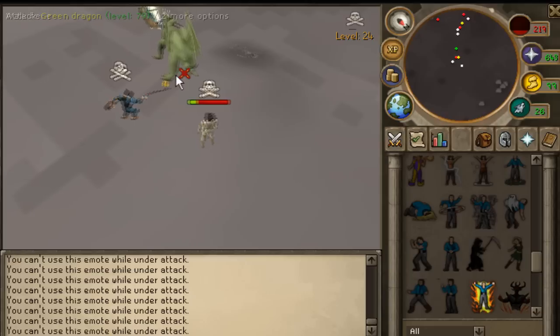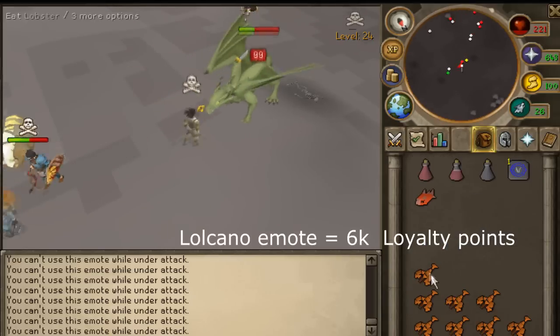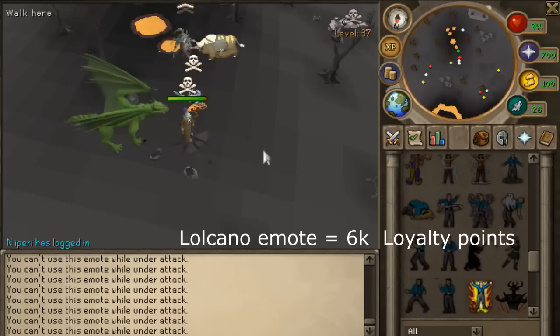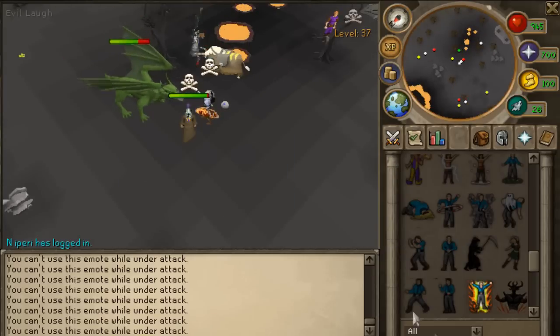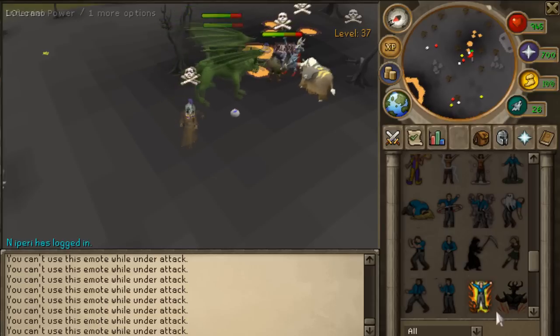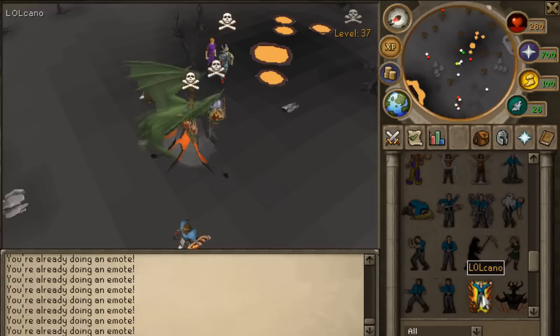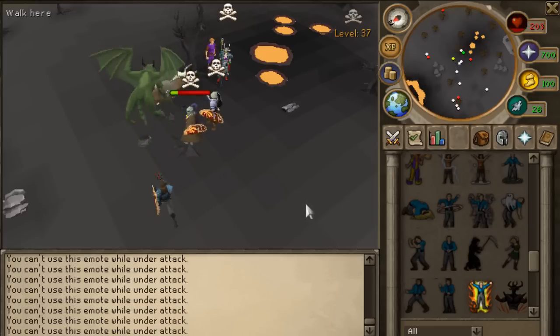If you want to try this, be aware that you have to be a low level, and you can buy the lolkano emote from the loyalty shop for 6000 points. Now it may seem very easy to do, but it does not work with every botter, so you have to be patient with it. After a while we managed to get a few abyssal whips and a few rune scimitars.